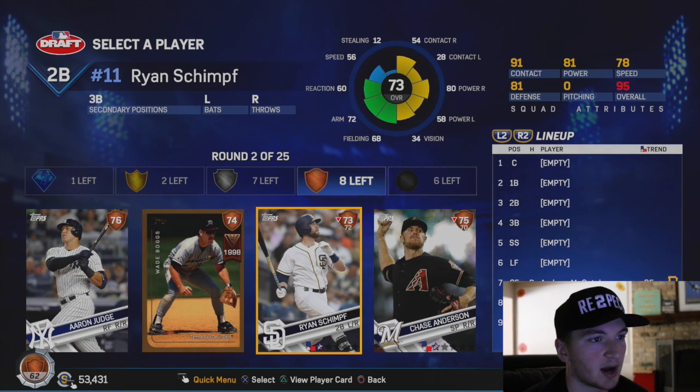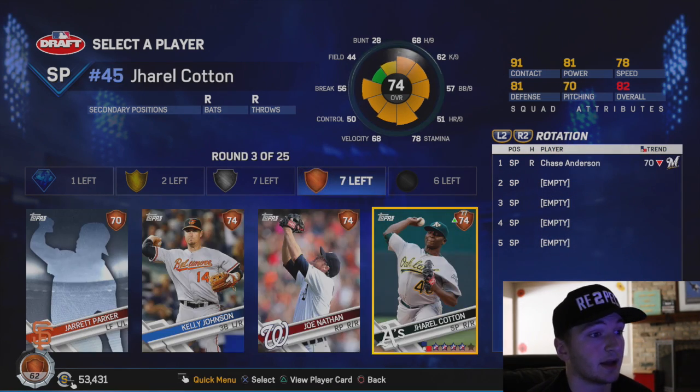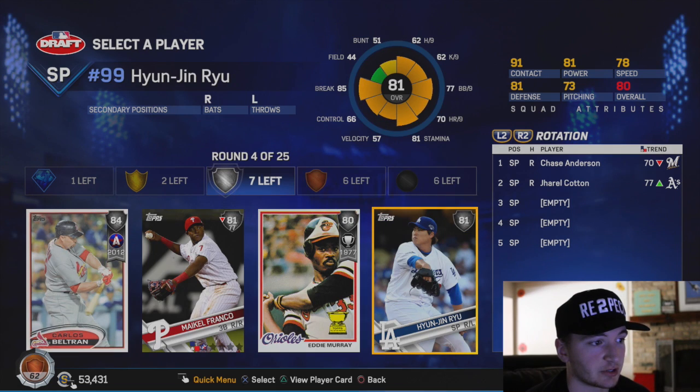The next one, we got Wade Boggs, Ryan Schramff. We're going to go with the starting pitcher, the 75 overall player. I'm just going to kind of zoom through this. We got a 77. I like to use most of the bronzes on pitchers.